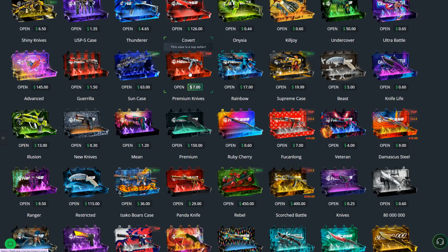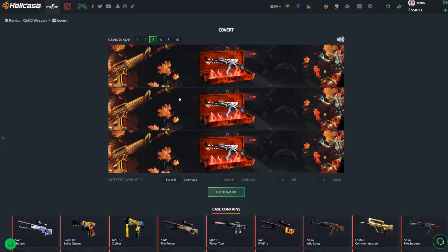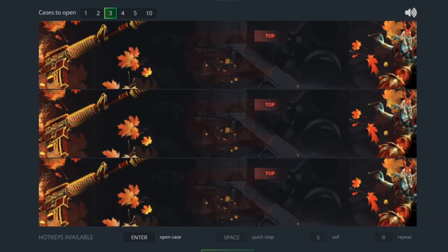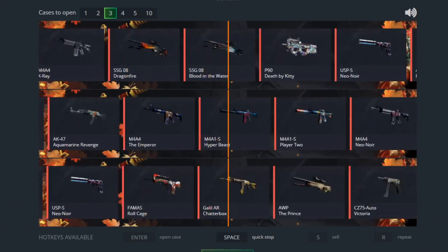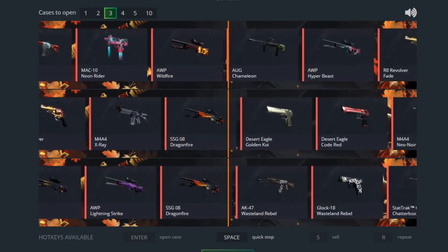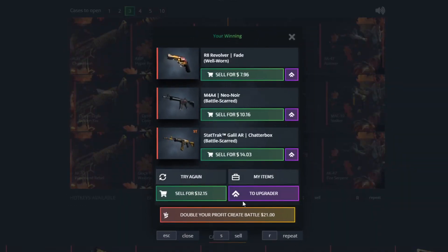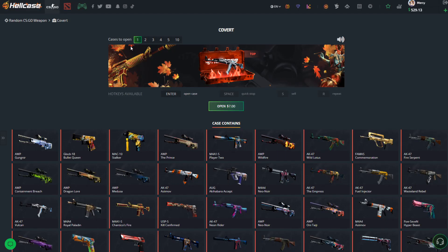Right, we're going to do this Cobot case - it's $7. I'm going to open three of these. I've never seen this animation before. That's $21 spent. Okay, it's a bit of a weird animation. Can we get something good? We got $32 back - okay, that's not bad. I'm going to leave everything in my inventory and just see what we end up with.